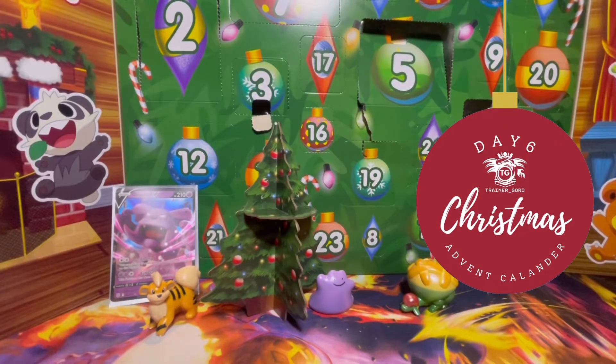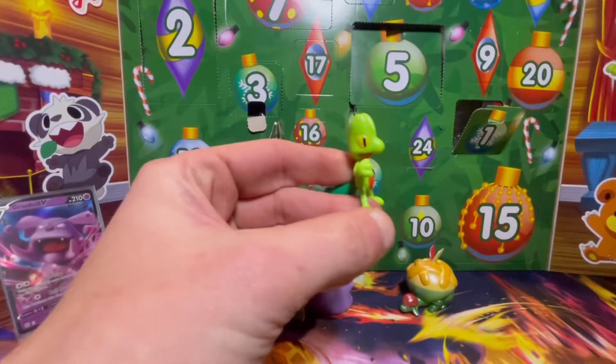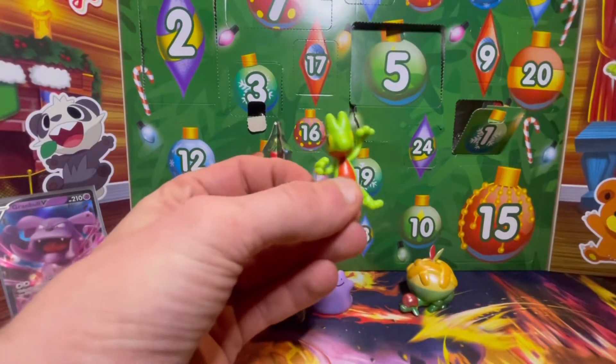Welcome back trainers, it's day six of our event calendar. We have our mini Christmas tree built out now with three little figures on display. Today is day number six, so let's find number six and crack into it. Oh, it was hiding behind our other Pokémon — let's go trainers!